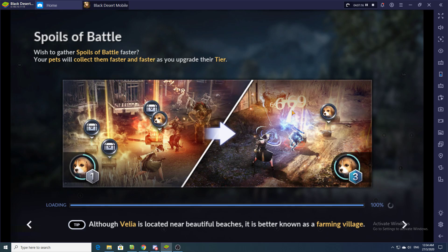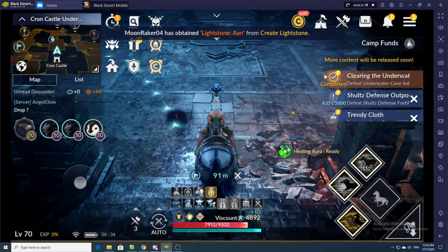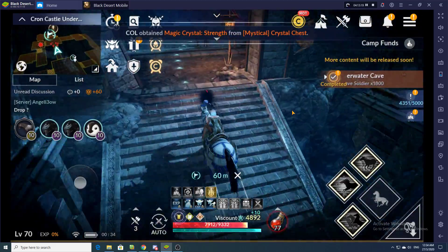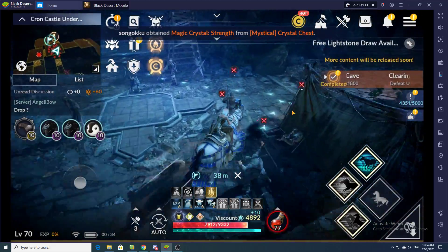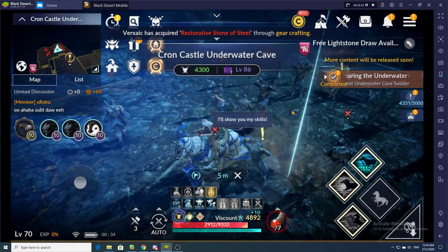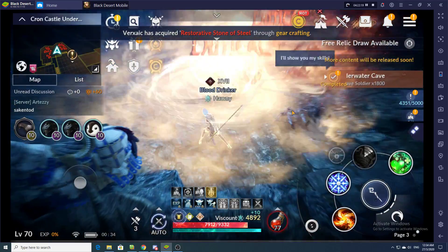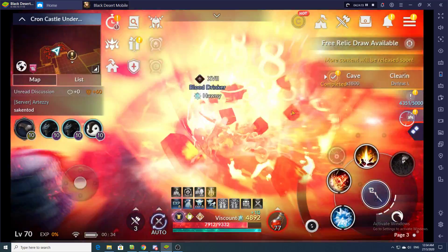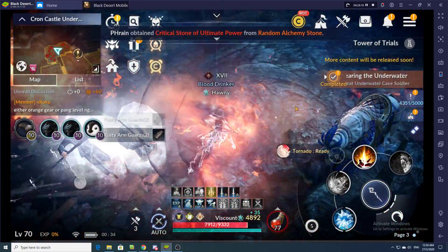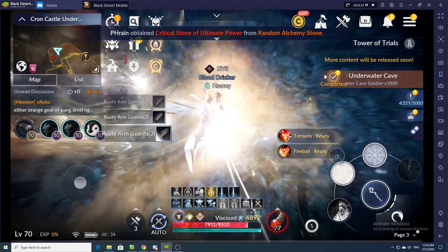Now we're coming to the end of the last few steps of creating the macro. I'll let the macro run once to show you how it works. I've come back to the farming spot — as I advised, when you come back to the farming spot don't click anything immediately.